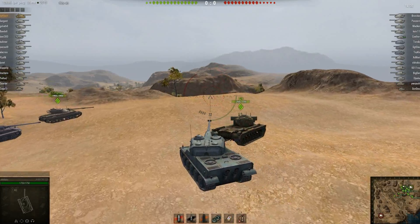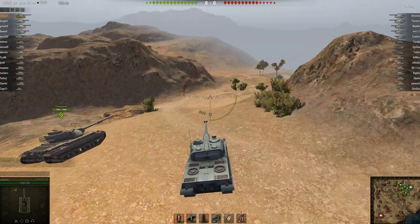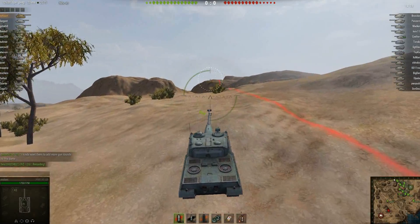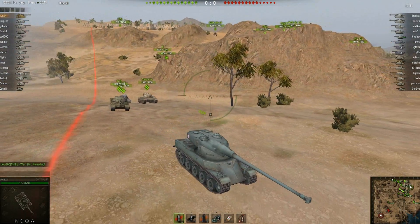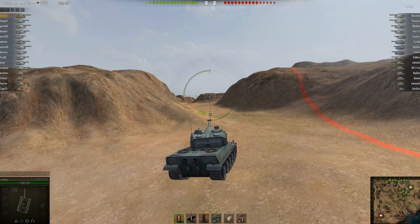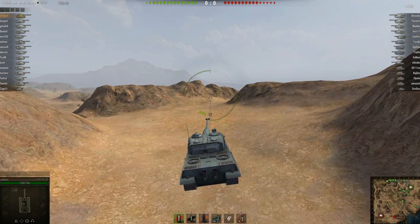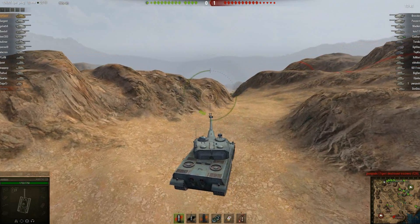My initial game plan is to use my speed to get to the hill and hopefully shoot them on their way down. Now climbing the hill here and hoping that they can't get down to the 1-2 line before I get there. Luckily there is no artillery in this match, so that's the bright side. Artillery seems to love French heavy tanks for some reason — it's probably the lack of armor and the giant turret.